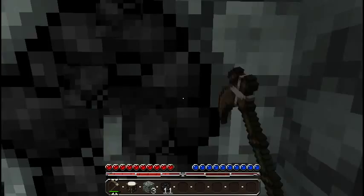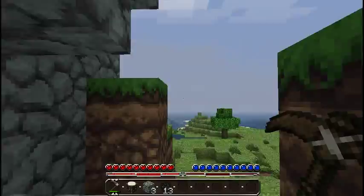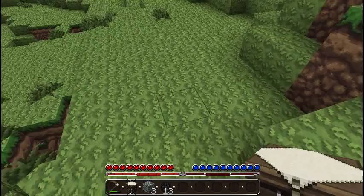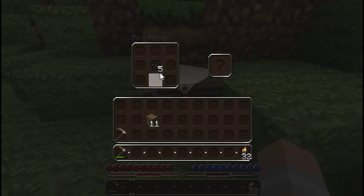We've just mined out a bunch of coal. Now we're going to make a pickaxe first and foremost. There's a pickaxe for later. I think the most important thing right now is torches — I'll get a bunch of those, that should be enough.